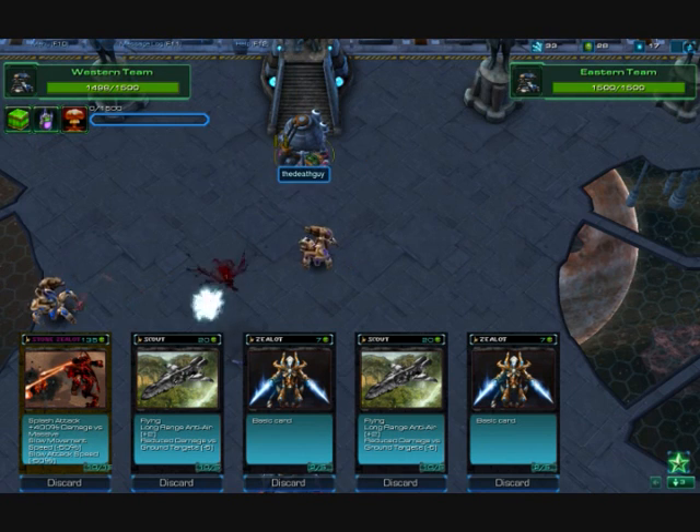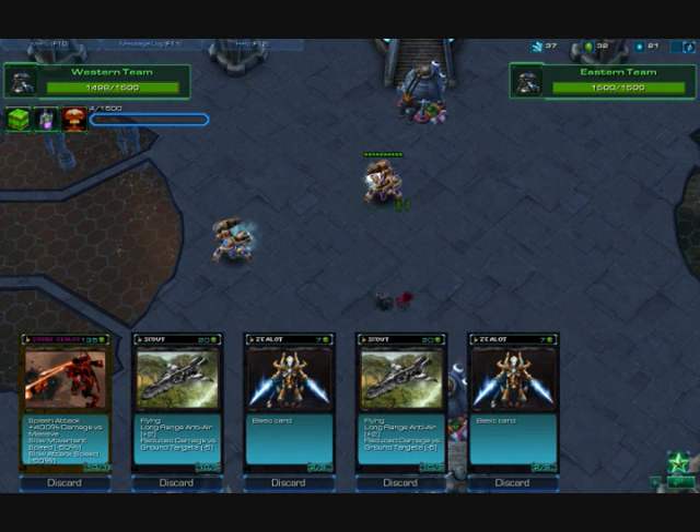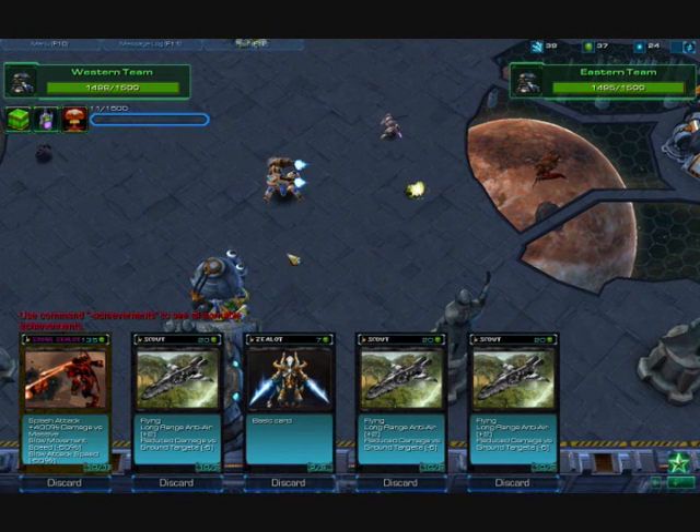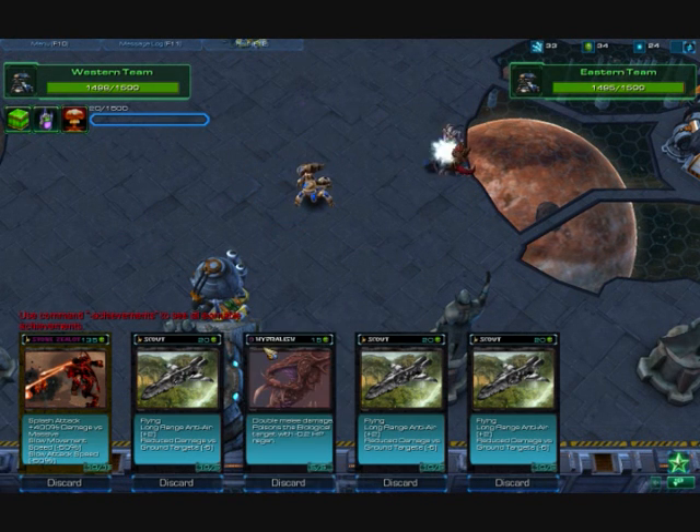So yeah, that's basically it. Also, after having passed the middle of the map, you get Terracene Resource, which is displayed at the top-right corner of the screen. With Terracene, you can use upgrades for your units, which makes them a whole lot more powerful.